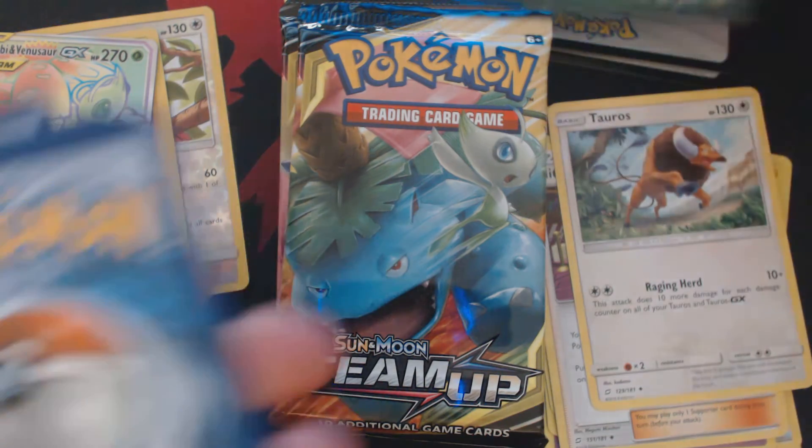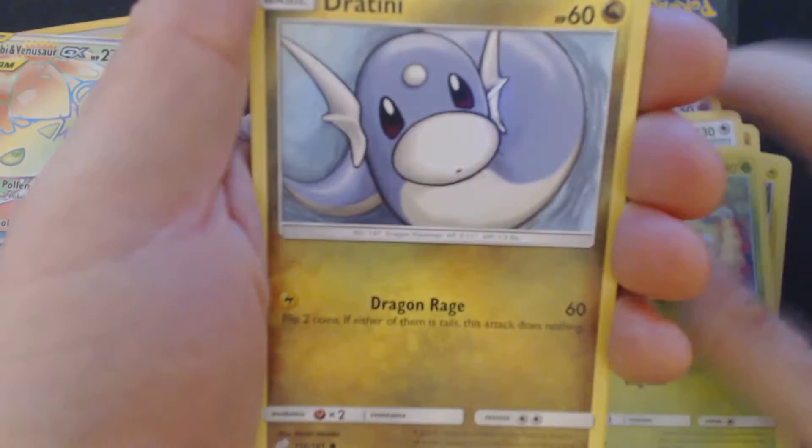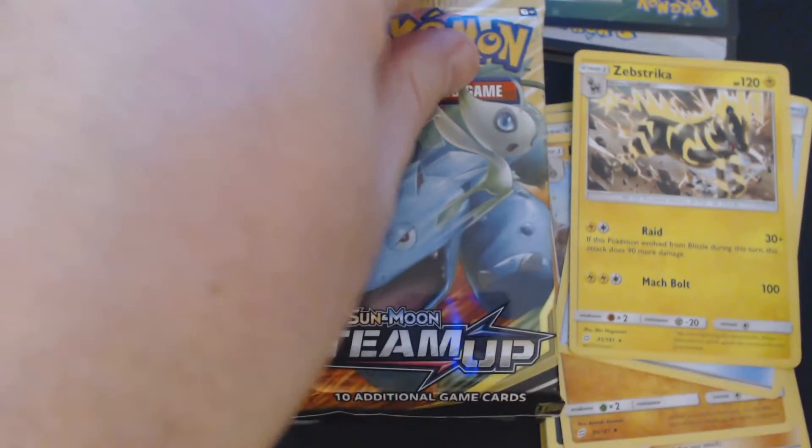All right, back to the business at hand — pack number three. We got here Staryu, Honedge, Weedle, Dratini, Alolan Grimer, Psychic Energy, Brock's Grit, Pupitar, Electro Charger, Reverse Hollow Viridian Forest, and Zebstrika.